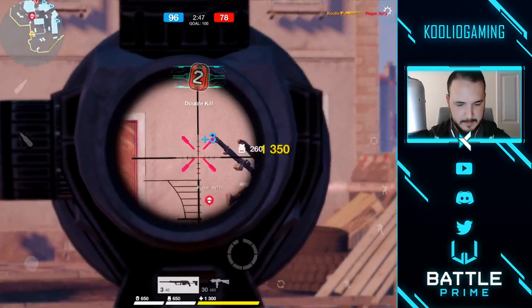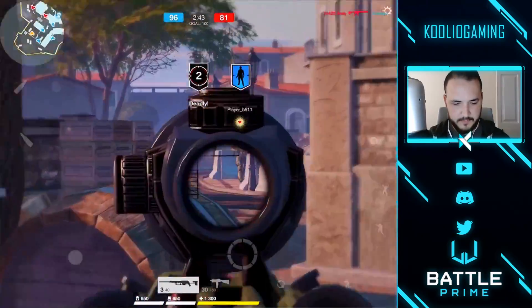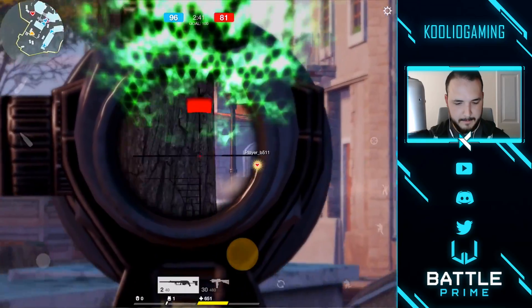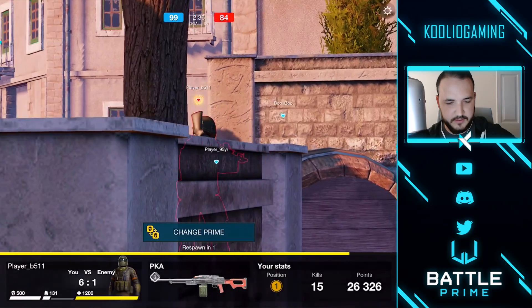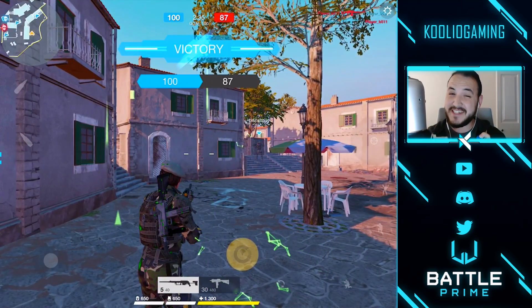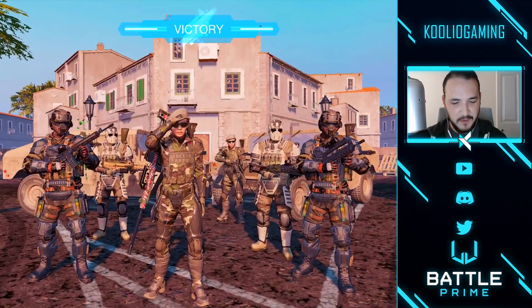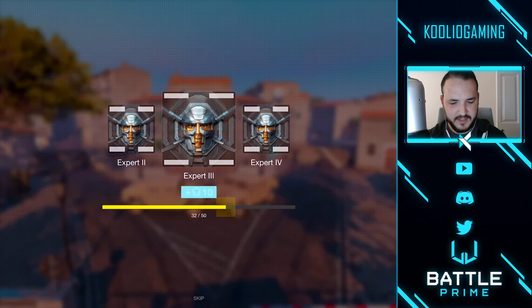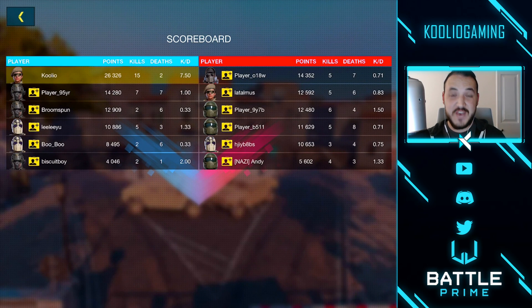What are you doing? Double kill — get out of here. We only need a few more kills till we win. Come on — you're going to kill me with the last kill? And victory is ours! Please tell me I was the MVP right there, because that would be amazing. I was the MVP. I died twice, I think. 26,000 points. We ended up getting 15 kills and only died twice. Not too bad at all.